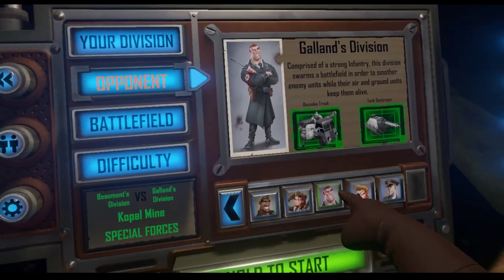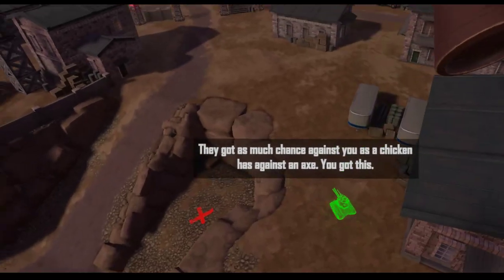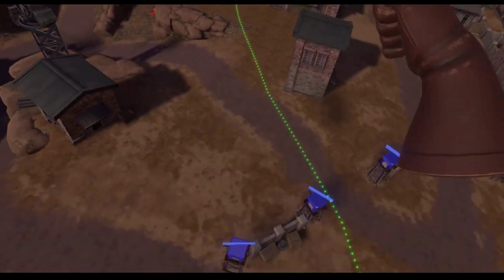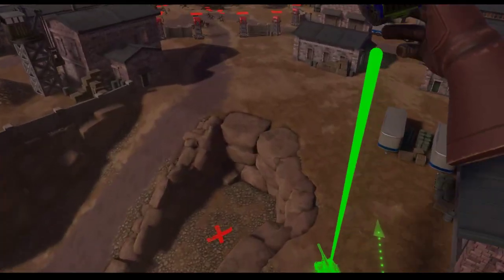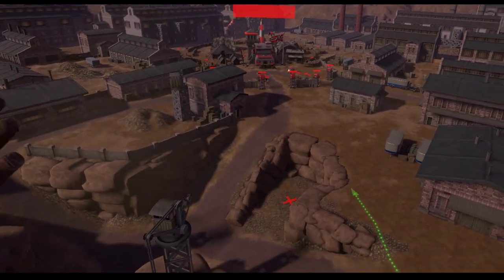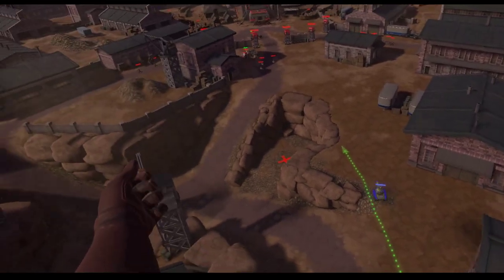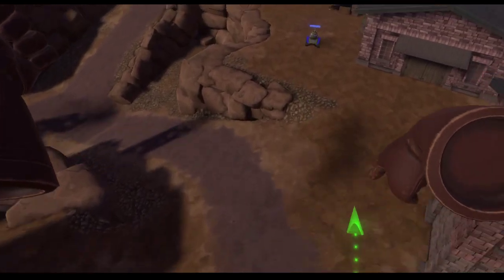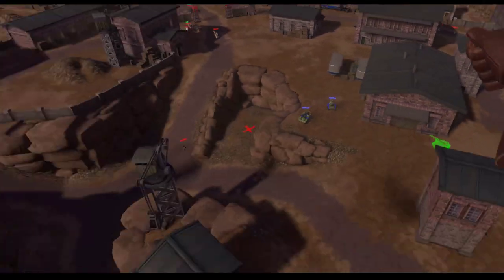We're going up against Galland, who is an infantry division. Tank divisions often have really cheap tanks, so you can actually get out and start attacking before any other character. Infantry really takes a long time to get going, and planes can't do anything until you get bombers and things that can hit towers and vehicles. So let's use our tank advantage against this infantry player. He's gonna try to dominate us with infantry, and we can easily counter that with artillery.